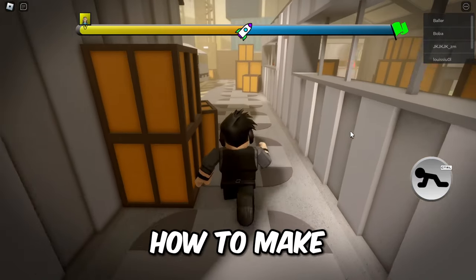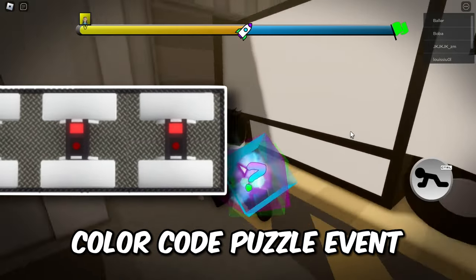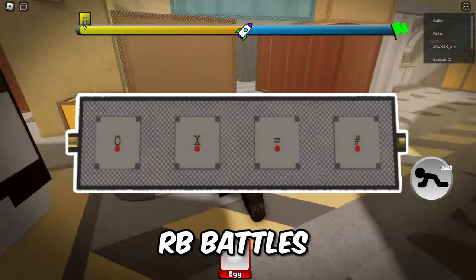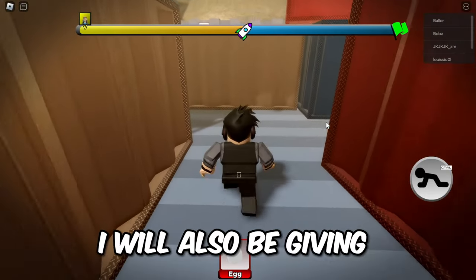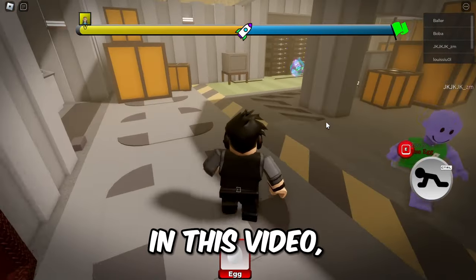In this video, I will be showing you how to make three custom code door events, which will include a number code event, color code puzzle event from the ship chapter, and the symbol code event from the RB Battles spaceship map. I will also be giving a brief explanation on the word relink, which I will be mentioning a lot in this video.